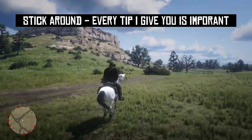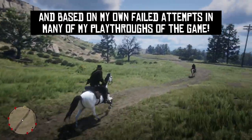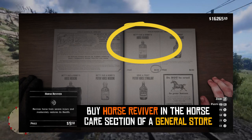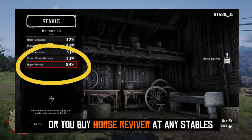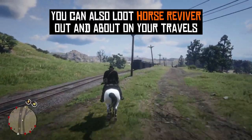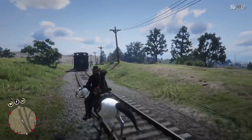Every tip I give is not only important to listen to but is based on my own failed attempts through many playthroughs of the game. My first tip before attempting to tame any of these horses is to make sure you head to a general store or pop into the nearest stable to buy some horse reviver and even some potent horse medicine. After you've tamed any wild horse their health and stamina are low until you bond with it.